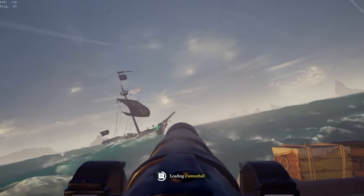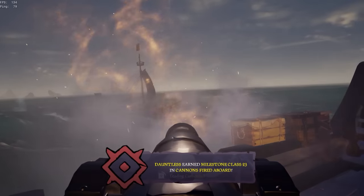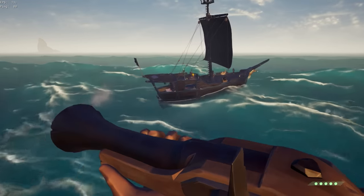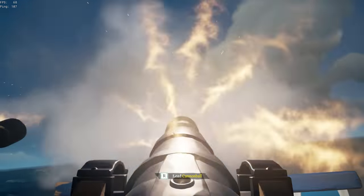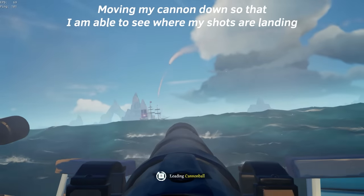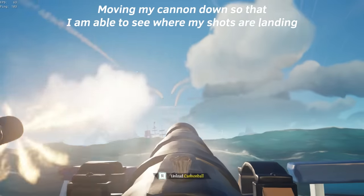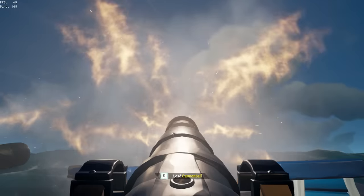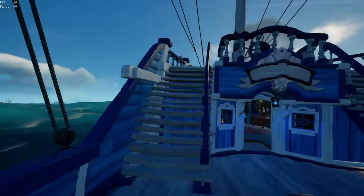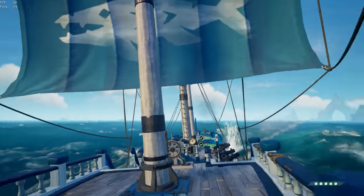On a sloop it's pretty simple — since you're the only person shooting cannons, it's easy to figure out where your shot is going. However, on a galleon crew with three other cannonballs in the air, it can get confusing figuring out which cannonball is yours. To figure out which one is yours, get into the habit of moving your cannon out of the way once you shoot — move it down or to the side so you have a clear vision of where your cannonball is going, so you can readjust once you see it land.